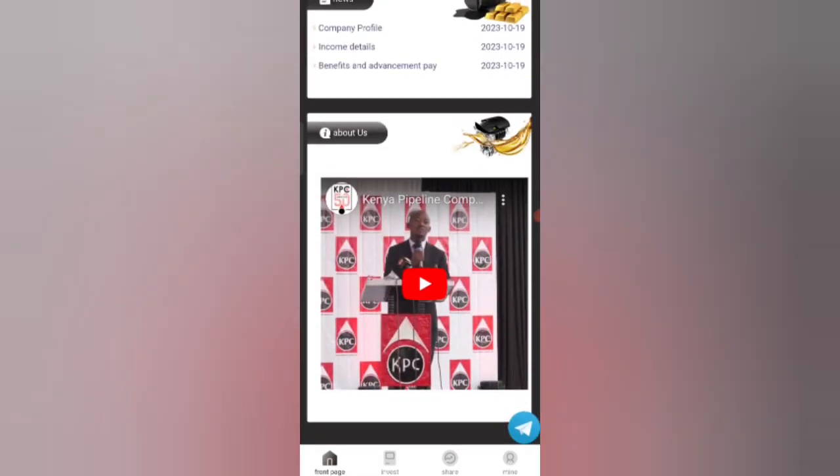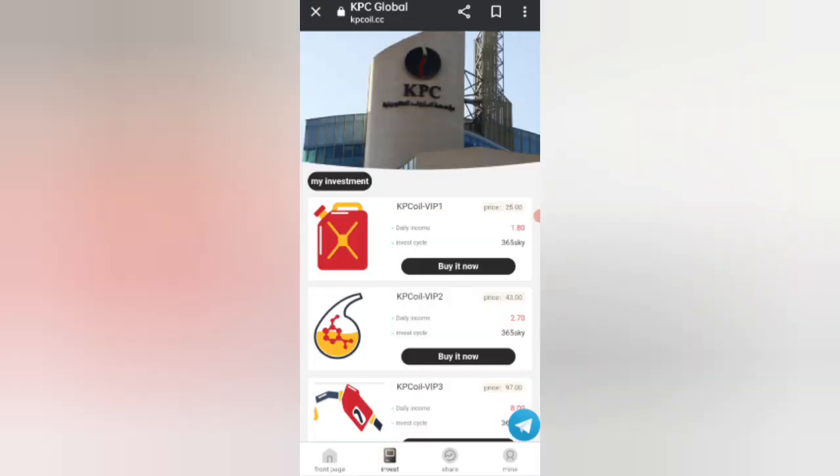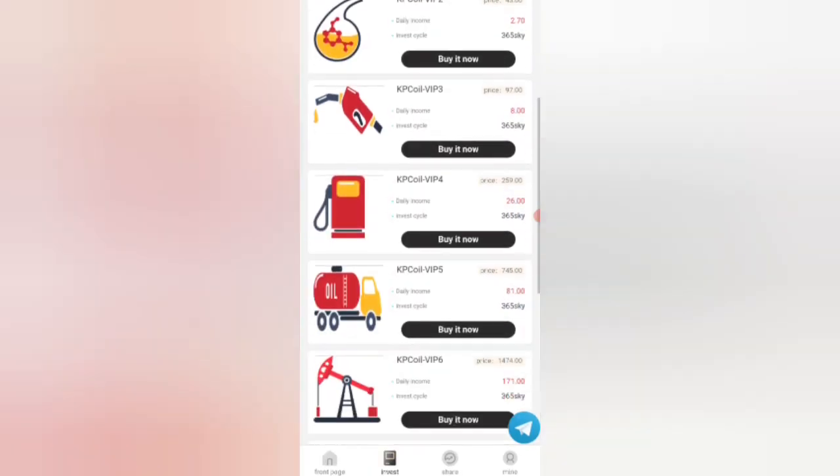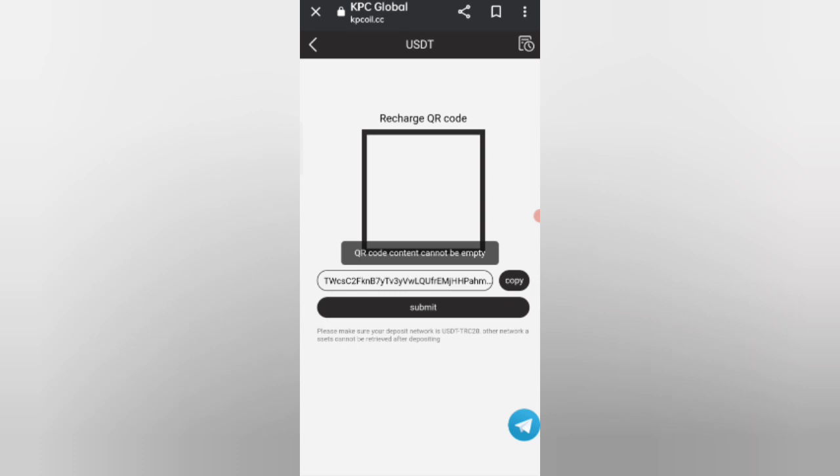Now click on the Invest option and you can see details about the VIP plans. To get started, click on the Home button, then click on the Recharge option, and you can see your wallet address.